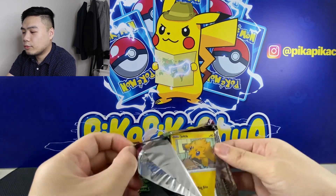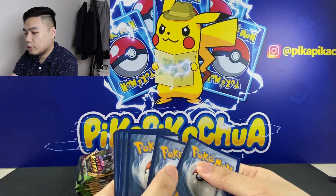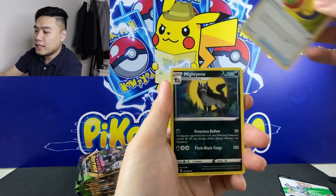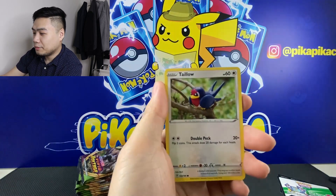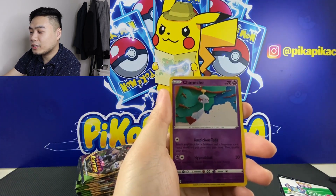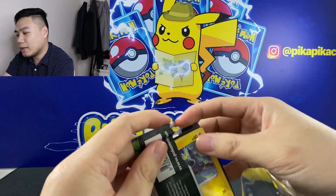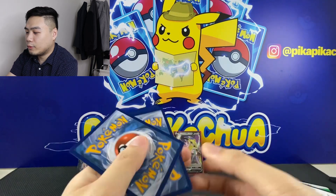Next we have a white code card. Pack two: we have Energy, Telescopic Sight, Mantine, Tynamo, Joltik, Weedle, Telo, Sunflora, Oshawott, Reverse Chimecho, and an AG slash V.